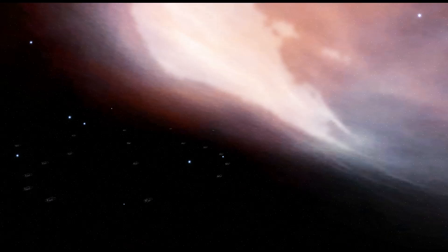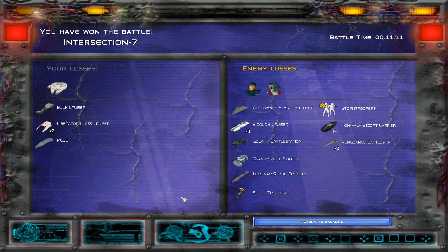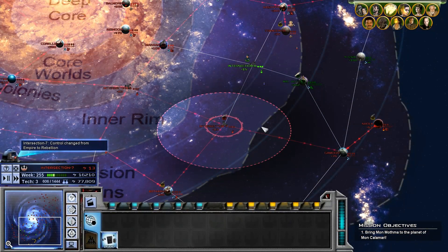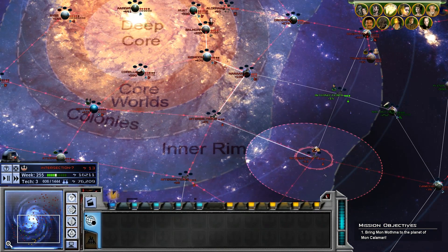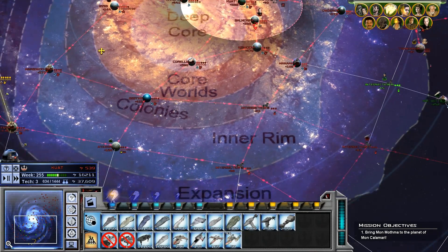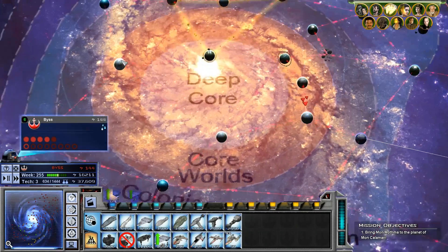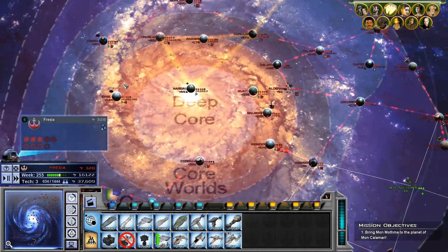I think we will leave it there for today. So we lost two liberators, we lost Ace and an MC-60. He's going to respawn right now, so we can start sending in these guys from Kuat and rebuild the rest of the available ships. Three out of five, or four out of five.